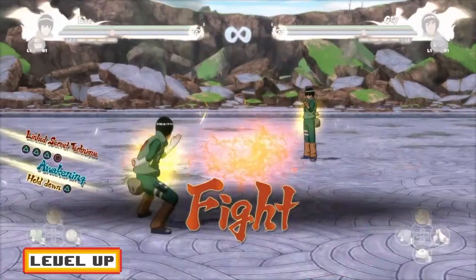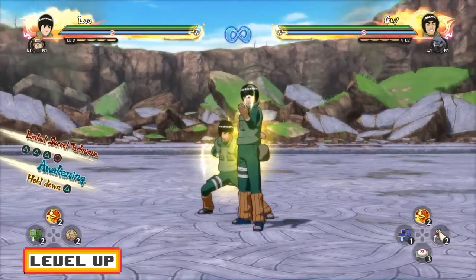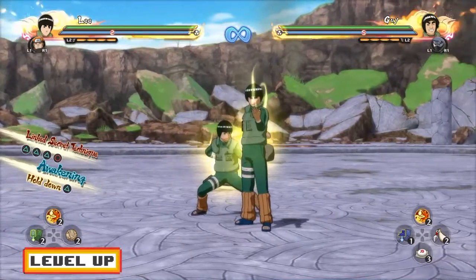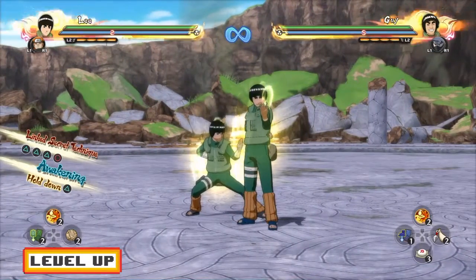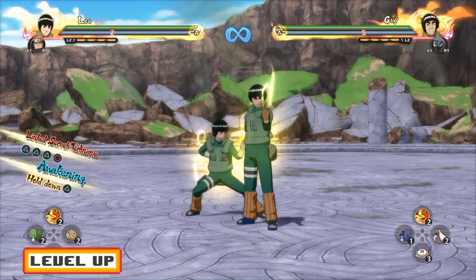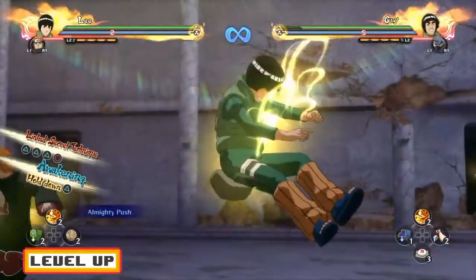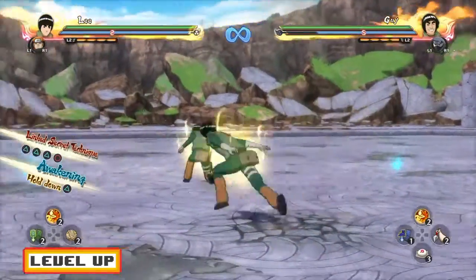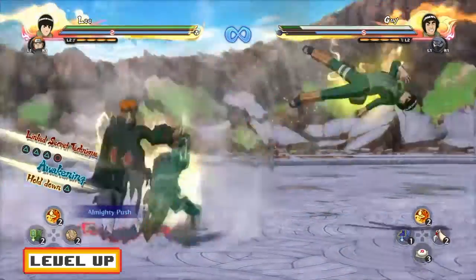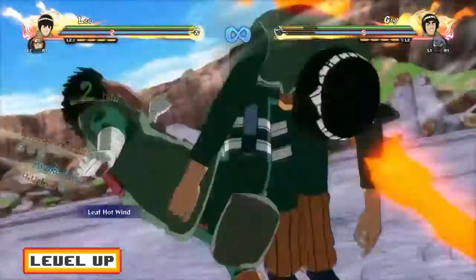For strike back tactics, you can land an ultimate jutsu. I didn't experiment too much with ninjutsu. The tilt you can land but it can be glitchy and you won't always pull off the full tilt. I'd recommend just going for the easy option — go for the ultimate after a strike back. It's pretty simple and it's going to land.